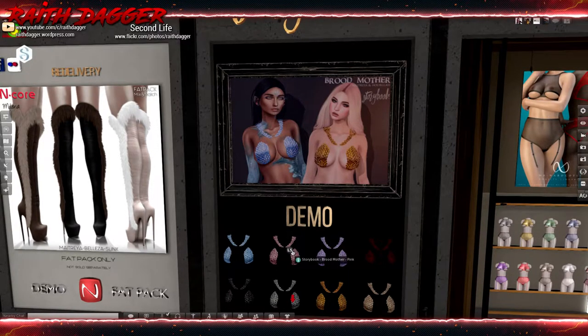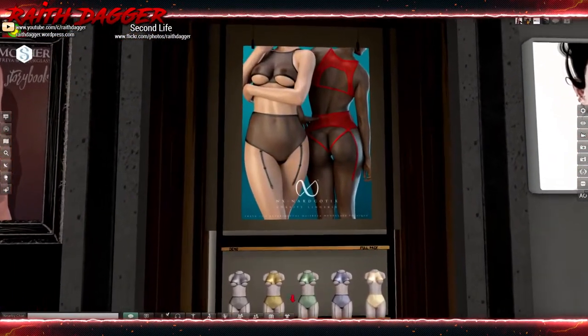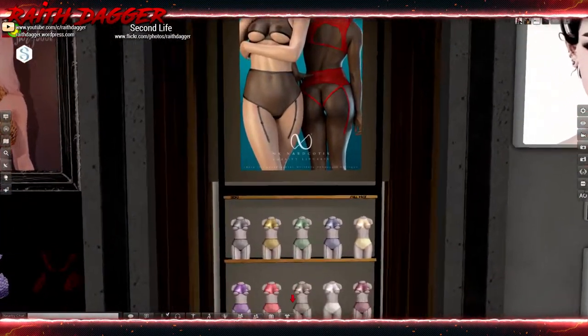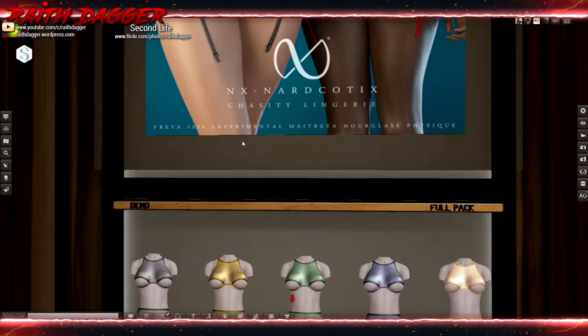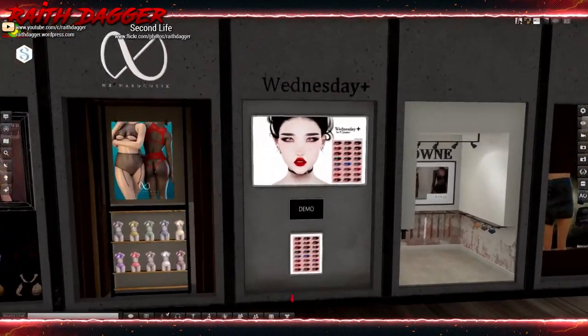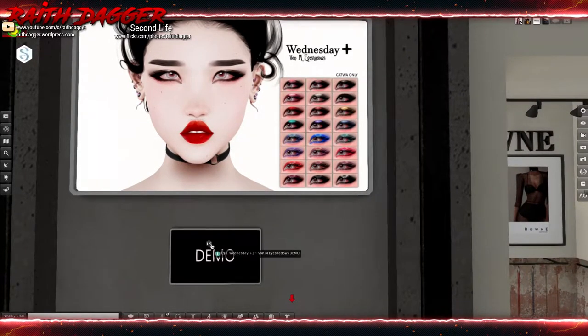Narcotics - panties, bra, chastity lingerie for Maitreya, Hourglass, Physique, Freya and Isis - though Freya, Isis, Physique may be listed as experimental. Wednesday Plus - eyeliners or eyeshadows, Catwa only.